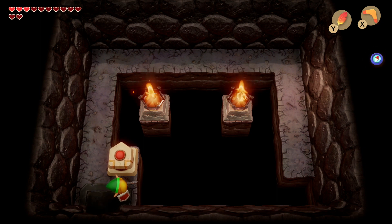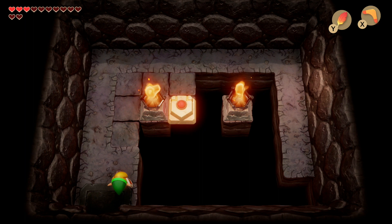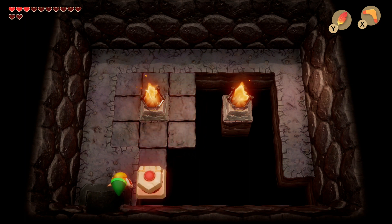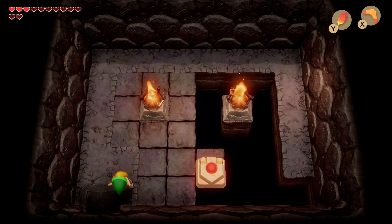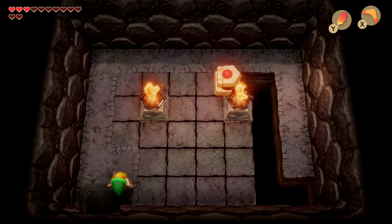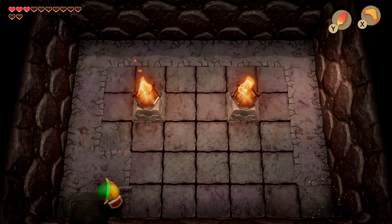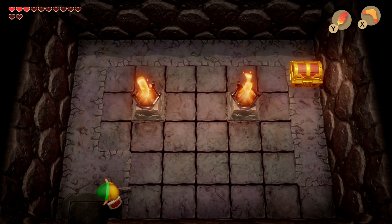In here we've got another stone roller task — we can get the nightmare key. Just follow this pattern. This is how you fill up the room. It just reminds me of the old Nokia mobile phone snake game. Pick up the nightmare key.